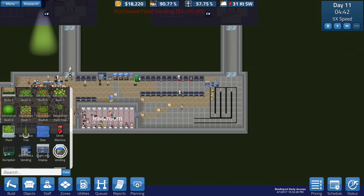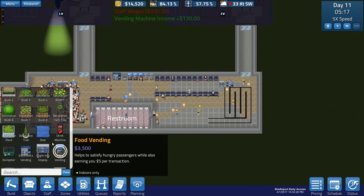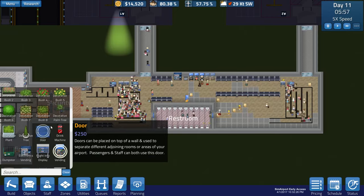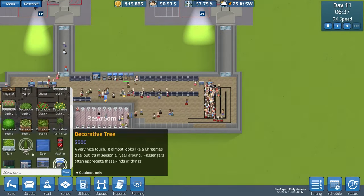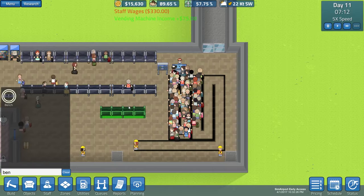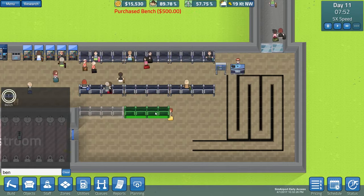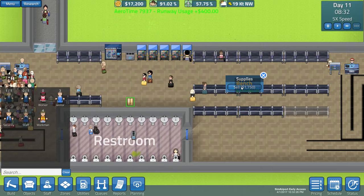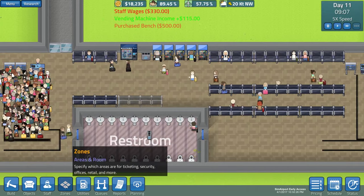The placement of the vending machines is kind of bothering me, so let's dismantle this one and place them all in a row. We could probably go five - let's place five there. That's a lot of vending machines. I eventually want to do one of the cafes but I've heard mixed reactions - some people can get them to work but others have reported they're a little buggy right now, so I'm concerned. We should probably have some more benches in here, let's rotate those around. I'd like them back-to-back but that'll block the path.